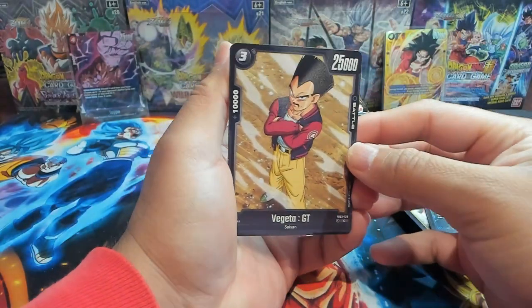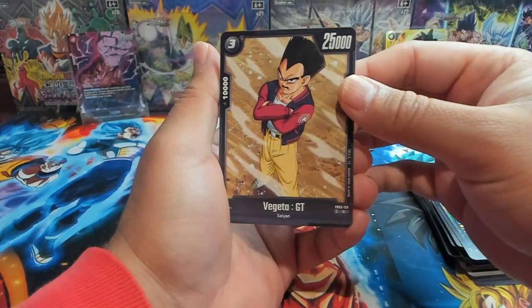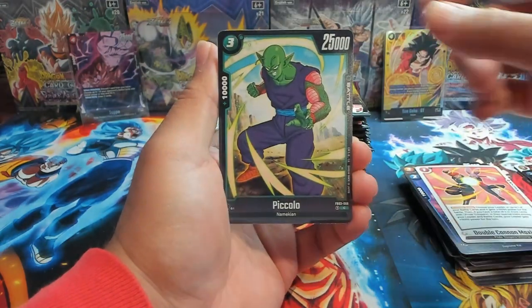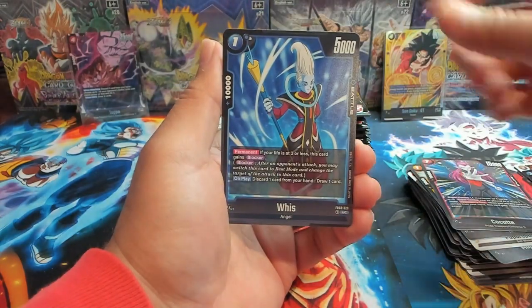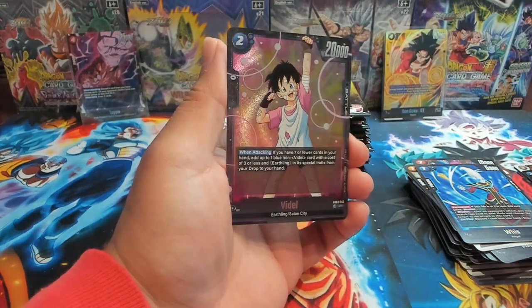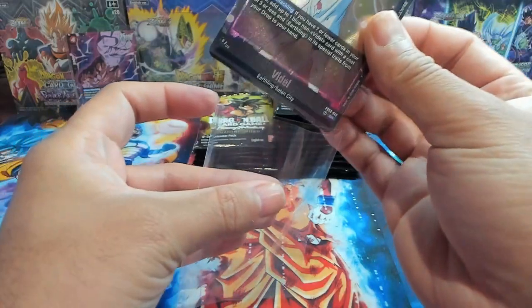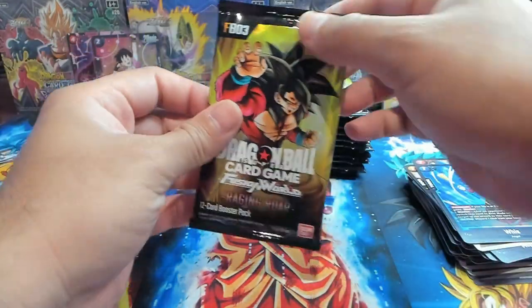Love this card with the mustache — I kind of feel like running just one copy in my deck just for the memes. We have Vegeta — love the mustache, hate the hairstyle. Shin looking menacing, we have Double Cannon Maximum Piccolo. Piccolo is also a really good leader but I think it's a little slow — there are issues with the mid game. And let's go, our next SR is a Videl, very good to have in your new blue decks.